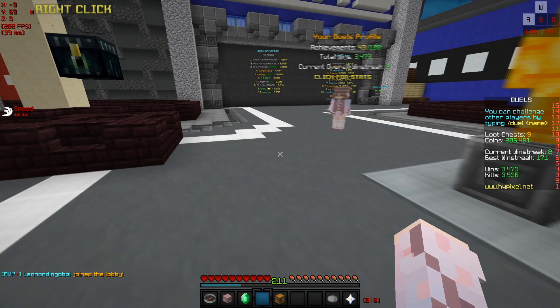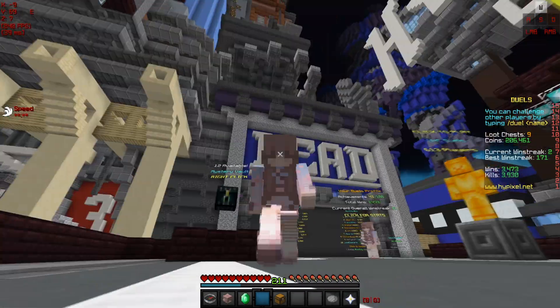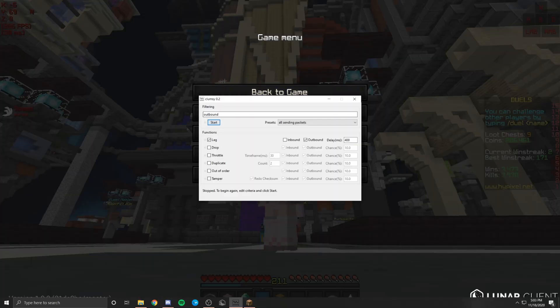Now I have display capture enabled so you can see what I'm talking about. Right now I'm getting a cool 40MS, which is normal for an NA person like me. If I open this application — it's called Clumsy 0.2 — basically it doesn't inject into your game at all. It's a completely normal modification. All it does is change the delays of the packets sent from your computer to the internet and received from the internet to the computer. As you can see here, I have these settings enabled: lag, outbound, delay. Normally when you open this up it should say delay 50MS, but I can just change it to whatever I want.